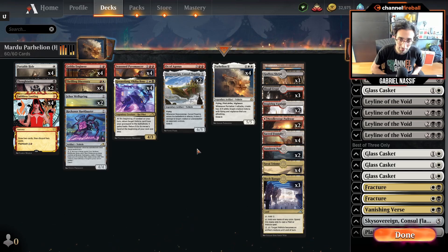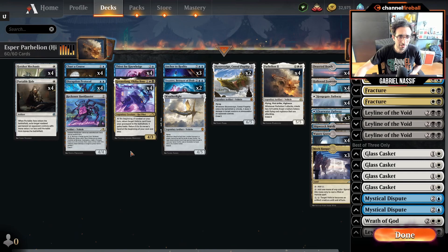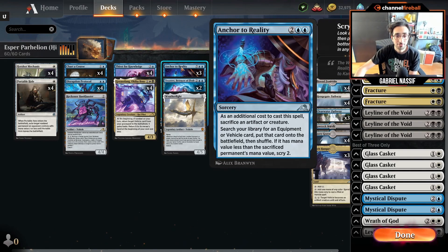I played this deck and I'm guessing there'll be some videos on my YouTube channel soon. If you don't want to wait, I'll put the link to the VOD from Twitch — my VODs are free to access, you only have to be a sub. Next, I wanted to show you the version I actually started with, because it sounded like it would be more consistent — the blue version. It's the same concept: you've got Chart a Course and Thirst for Knowledge to draw and discard the vehicles.